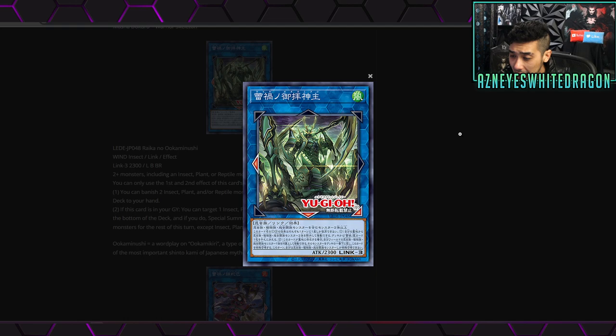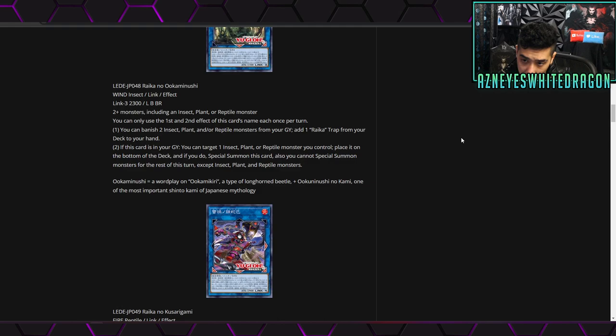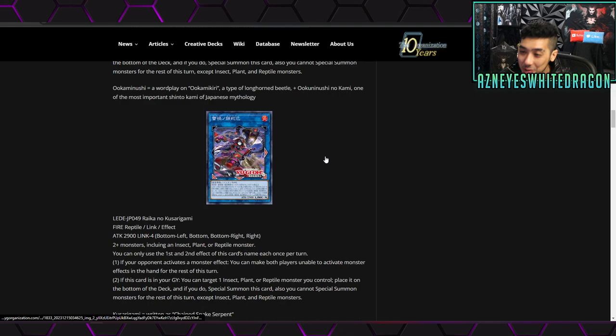It's a lot of recurring stuff, but the stats are only 1600. Next up we have Raika no Ukaminushi — a Link 3 with bottom-left and bottom-right link zones, 2300 attack, Wind attribute. It requires two or more monsters including an insect, plant, or reptile monster. The first effect lets you banish two insect, plant, and/or reptile monsters from your graveyard to add one Raika trap from your deck to your hand. The second effect: if this card is in your graveyard, target an insect, plant, or reptile monster you control, place it on the bottom of the deck, and special summon this card — but you can't special summon non-insect/plant/reptile monsters for the rest of the turn. The effects aren't that insane other than searching the trap, which we'll have to wait and see about.